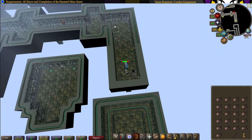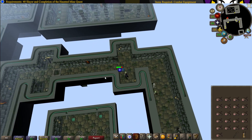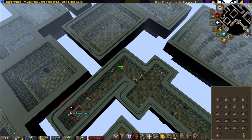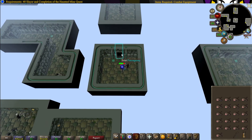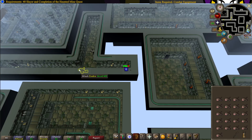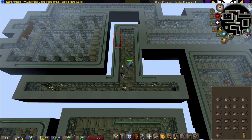Head north, then head west. Then head south and enter the passageway to the west. Then head north, and west again. Head on west, then north, and enter the passageway.